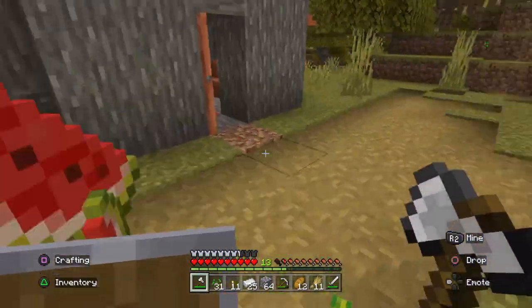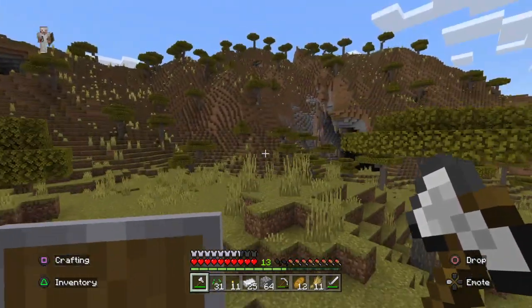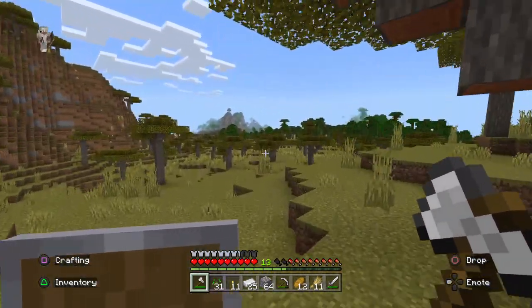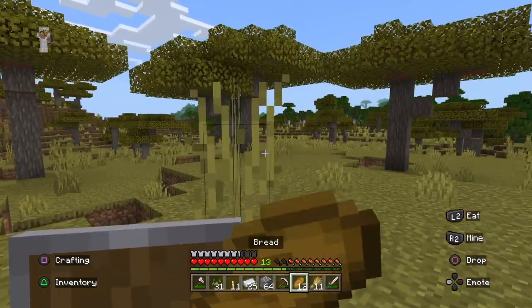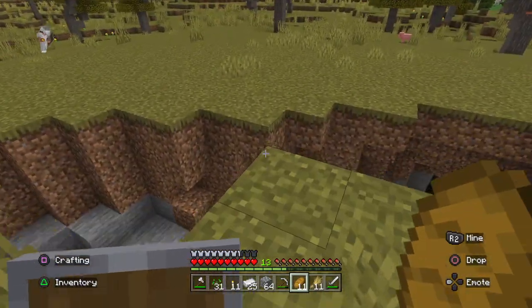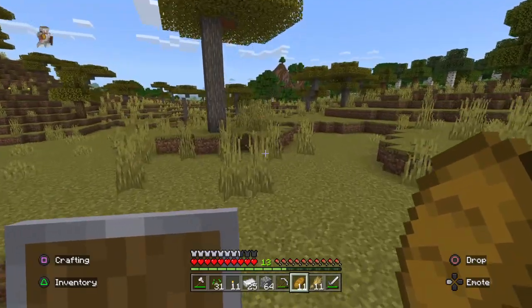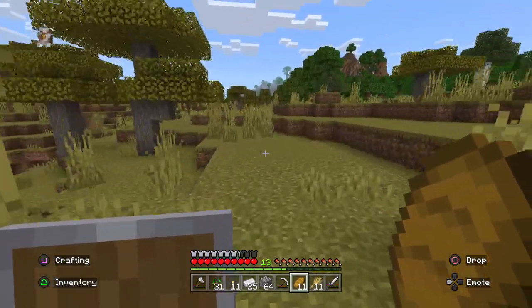I might craft some wheat into crops just for decoration. That is weird — I've never seen a dripstone cave out in the open like that before. But like I said, we are going to make our way away from the acacia biome. I have 31 seeds, that'll be enough to start up our own farm. Let's head off in this direction and see what we can find.